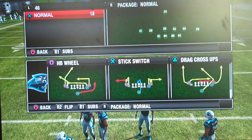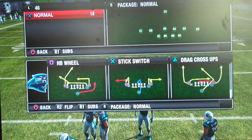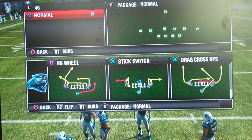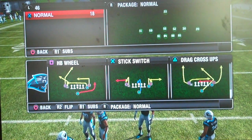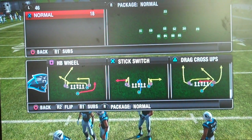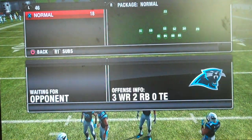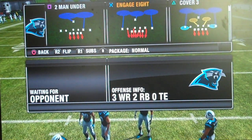The play we want to come out in is either halfback wheel or drag cross-ups. We recommend coming out in drag cross-ups probably about 90 percent of the time, and then mixing in halfback wheel. Halfback wheel doesn't have the same consistent easy reads one after the other as drag cross-ups, but it does have home run potential.